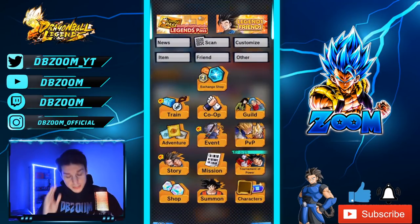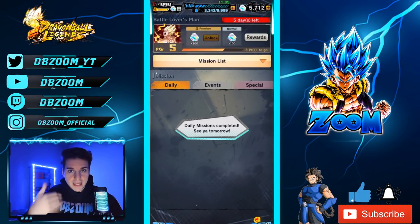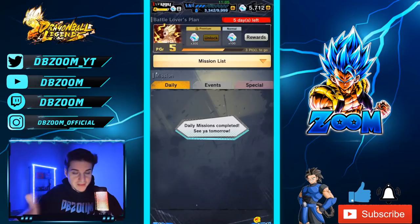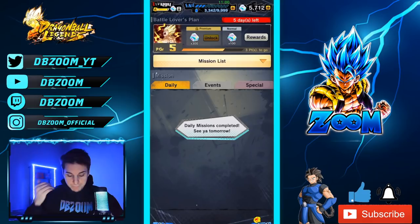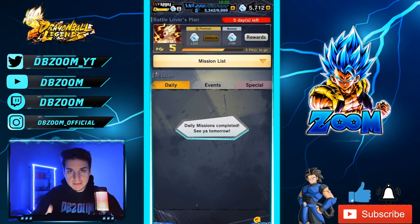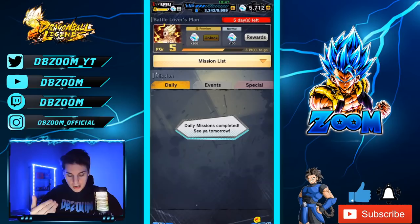I'm going to cover absolutely everything from A to Z — I don't miss a thing, and if I do, please call me out in the comments. We're starting with daily missions. I calculate everything by the week, so everything we can collect this week. You can collect 35 crystals a day by doing daily missions, times seven equals 245 crystals.